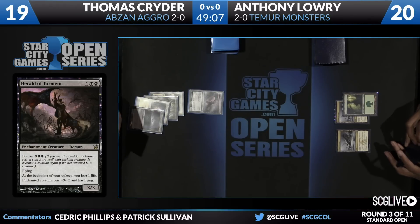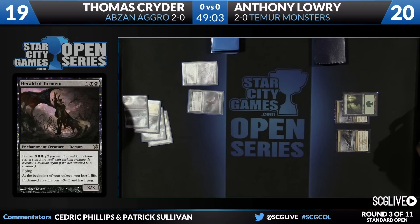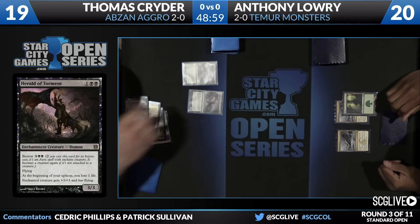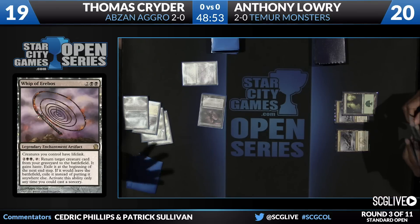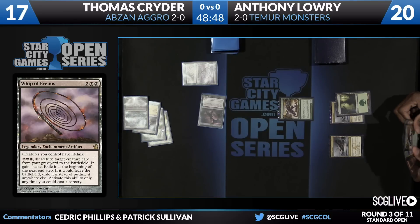Let's see what he's able to put together. There is an Urborg — this is a bunch of mana. And we have ourselves a Whip of Erebos, a very popular card. A midrange deck is making an appearance here, and Thomas's list is more midrange-y than Black Aggro — he's going all the way up to Siege Rhino. There's also only one copy in the list. Larry is going to play a Boonsater on his turn.